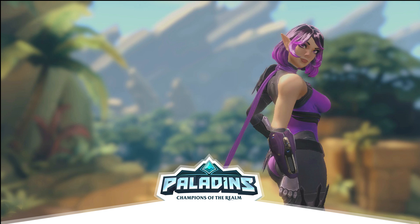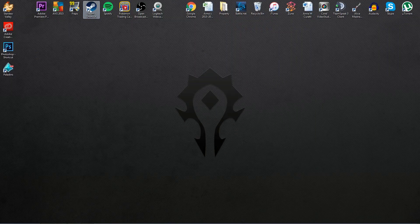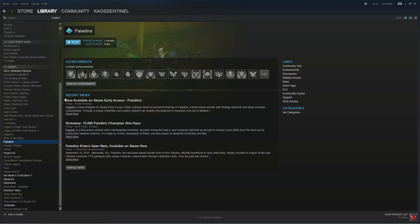However, the issue is quite simply this. The first thing you gotta do to start Paladins is go to, obviously, Steam. You look it up, find Paladins, install it, and you'll get this screen, obviously, like any Steam game. However, when you go to play it, you'll get this 'Cannot Find Hi-Res Installation' error.